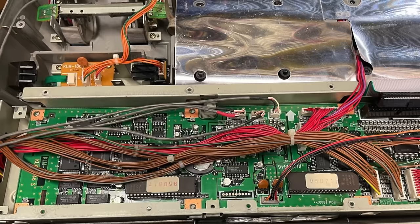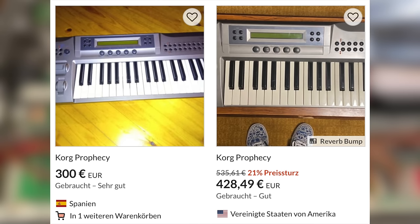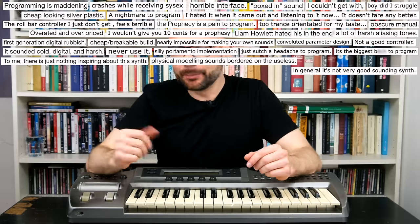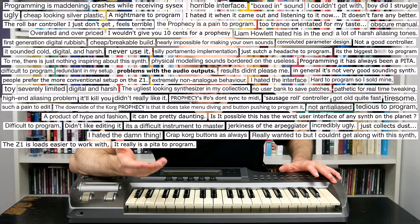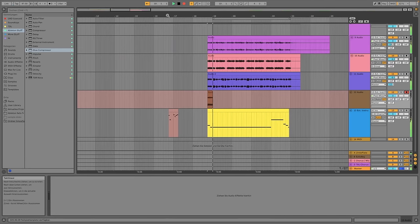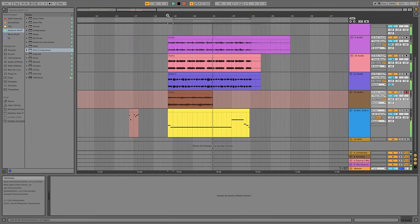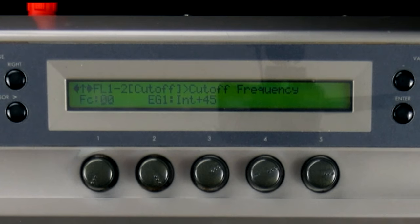Prophecies are rugged, but the output section of this one needed a full recap. They are still somewhat affordable and there is an official VSD plugin. Thanks to my neighbor Paul for yet another jam from his collection. It seems like The Prophecy was ahead of its time in the mid-90s, at least sonically. Can it still hold up today, or is the menu diving hell of the UI a deal breaker? You have already heard The Prophecy in today's intro tune — I didn't expect it to turn out like this, but I like it. Time to go on a quest for the filter cutoff menu.